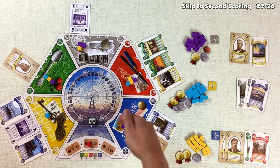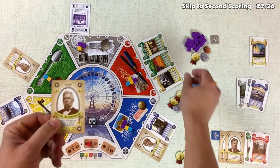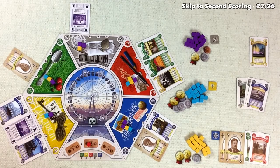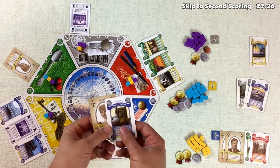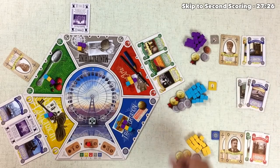We're going to use George Westinghouse, which gives us an influence in the electricity area. We discard that card and grab our cards from transportation. This is going to work out well for us because Bertha Palmer's ability to move cubes around the board is very powerful.